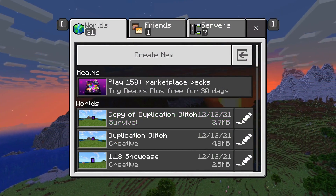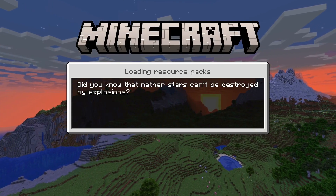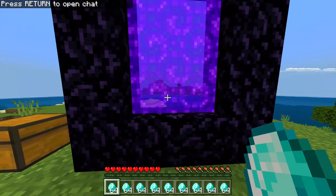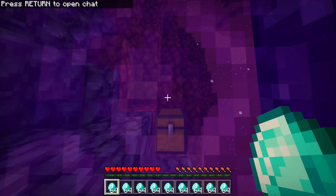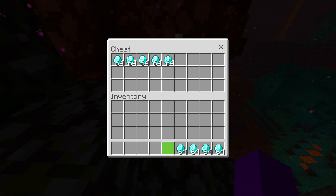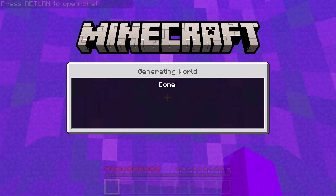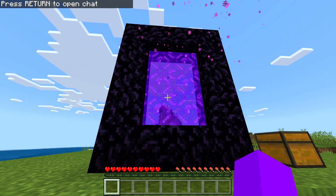I recommend you watch this at least twice to understand how to complete the next few steps of this duplication glitch. First, you will want to load into the copied world. Then walk into the nether portal. Once you have teleported inside, place your items into the chest at a normal rate. When you have completed the placement, simply walk out into the portal and out into the overworld. Once you're at least three blocks away from the portal on either side, then you can quit your Minecraft application.